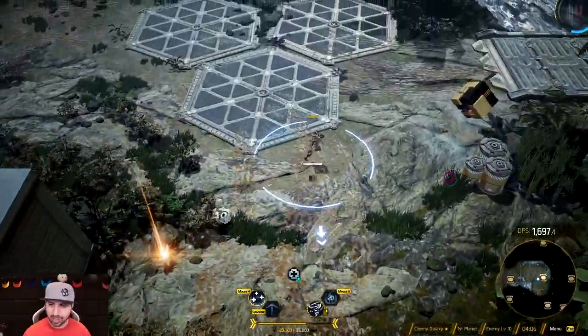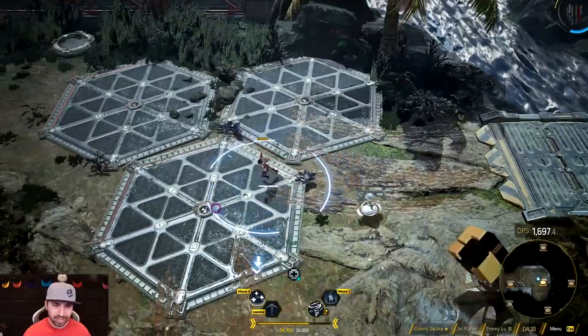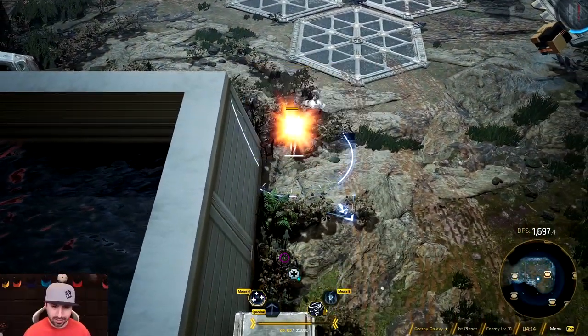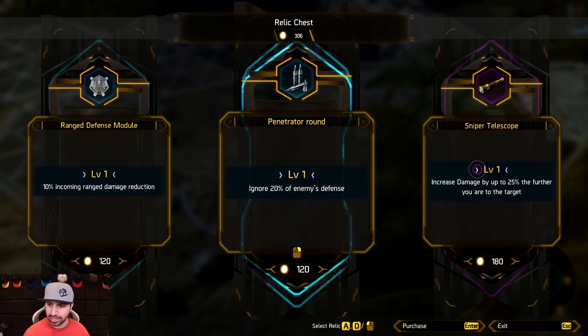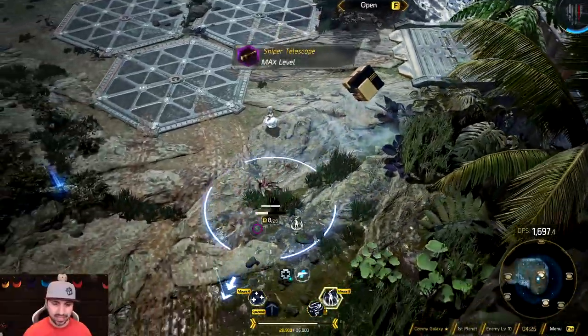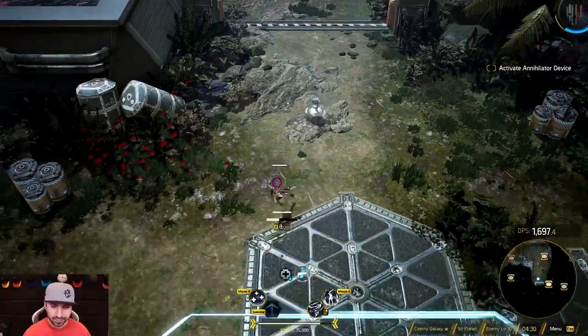Normally I would say don't upgrade the weapon you have because we like the machine gun, but a gold weapon drop — a Blink Handgun! We're going to take that. Now we've got a different weapon and we're not... 25% increased damage the further you are from the target — oh, we love that. So now we have a gold weapon, which is obviously good.